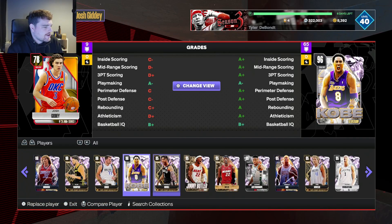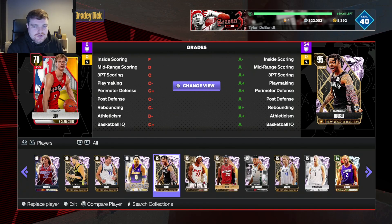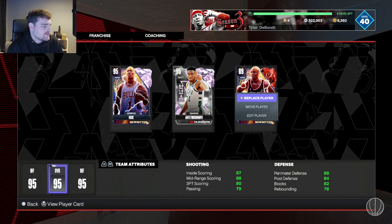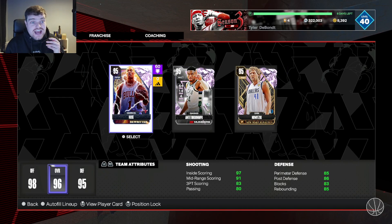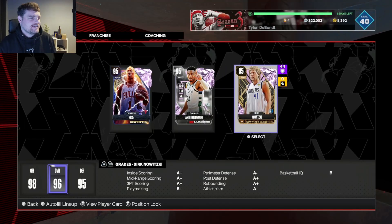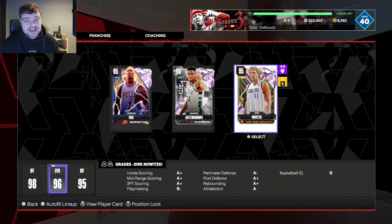We're going to put in Rose — let's run Rose with two MVPs. We've got Giannis Antetokounmpo from 2019 and 2020 and Dirk from 2007. So let's see who we're going to come up against.